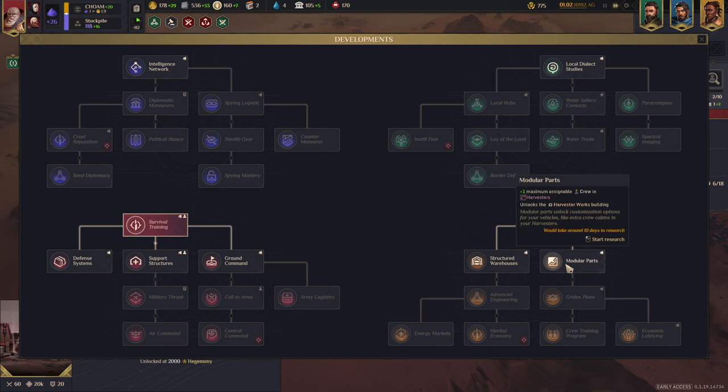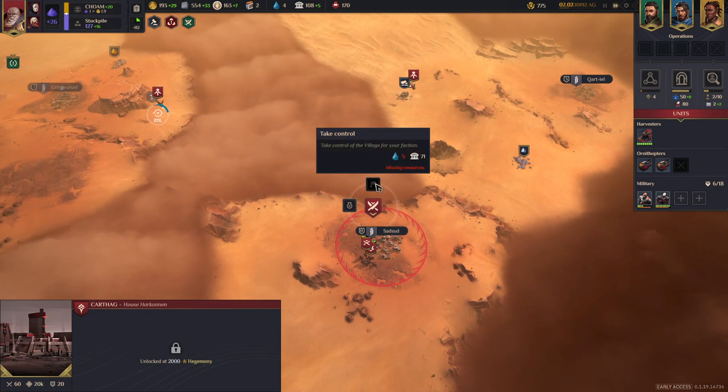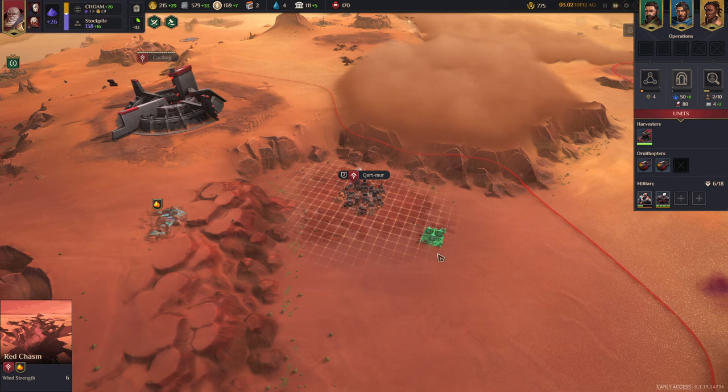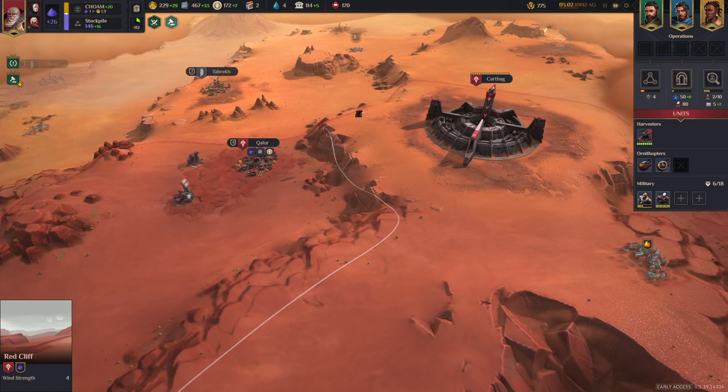Maintenance centre construction costs are less. I'll get the maximum crew upgrade for the harvesters — it'll help us gather more stuff. I managed to take that town, but I can't take it over because I haven't got enough water. So I'm going to stick a wind trap down here. It's not going to be the best — wind strength of six, ideally you'd want more — but it should generate me three water so I can then take over that village.